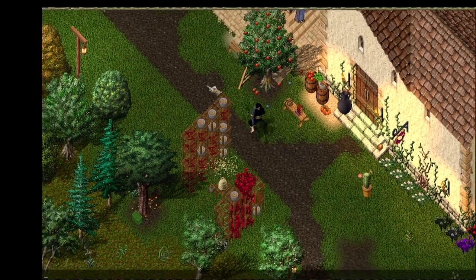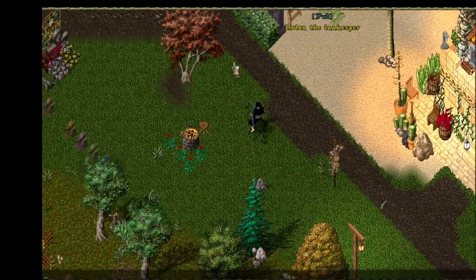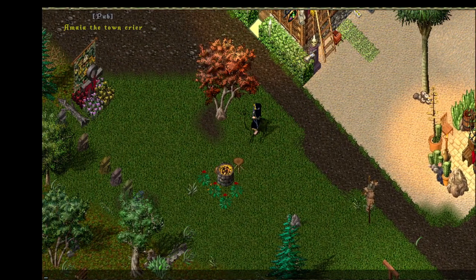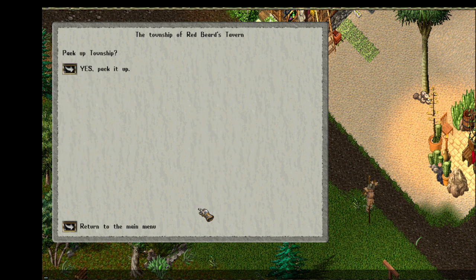Okay, let's run over and pack up this township really quick. As you can see there's just a bunch of stuff here. When you want to pack up your township, you'll find it here in the township menu, right under 'delete township' — just 'pack up township.' You'll get a confirmation prompt here, so yes, pack it up.